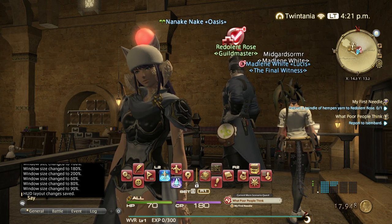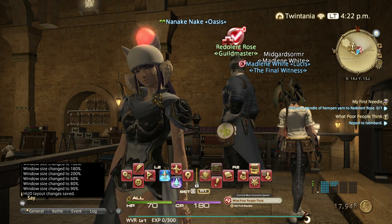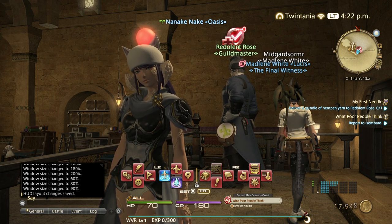Hello everyone and welcome back to the beginner's crafting guide, level 1 to 80 and then to 50 million gil. As most of you already know, I was already up to level 50 in this guide, and then the patch 5.1 changes to the crafting abilities happened. Basically what that means is that all of the rotations I showed up to level 50 are no longer relevant, so I have to redo them.